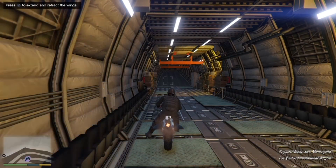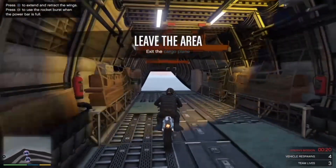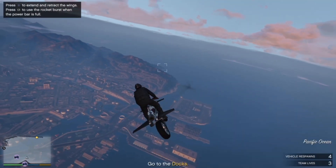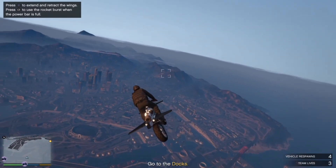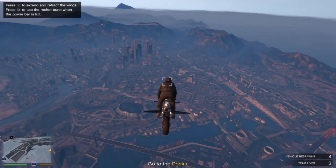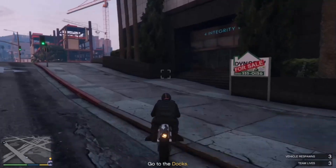Once you're on the Oppressor — as you can see I loaded in with the black joggers — all you want to do is pull out the wings and then boost. You have to go to your apartment. Remember which one it is because it doesn't show up on the map.